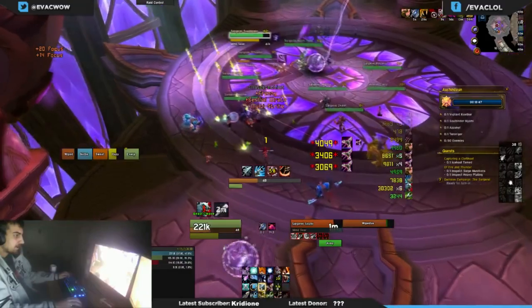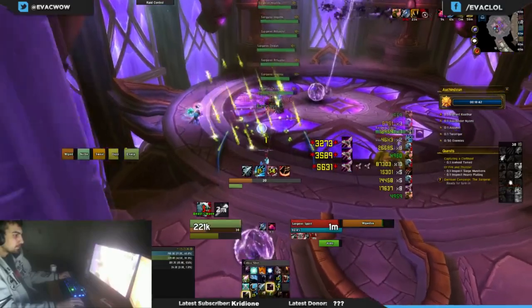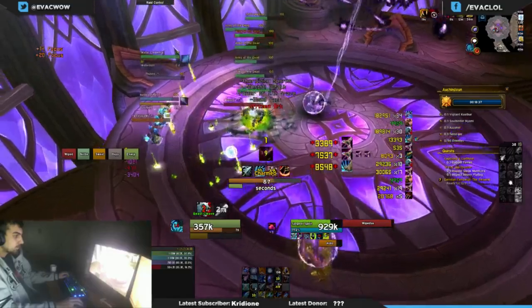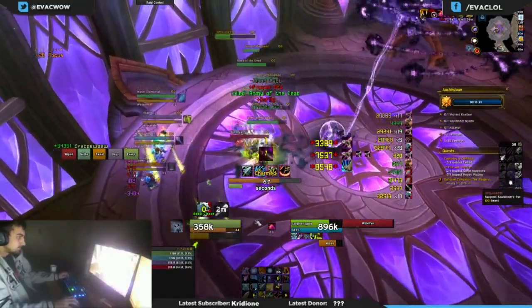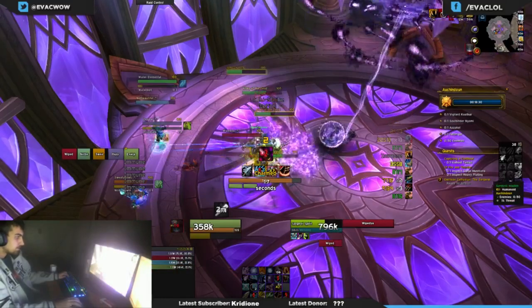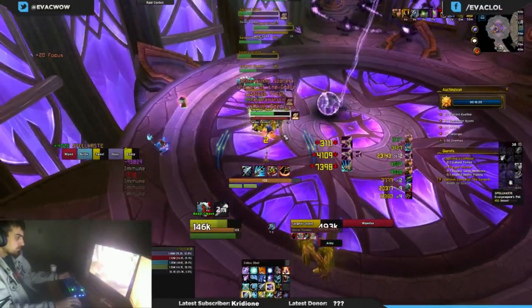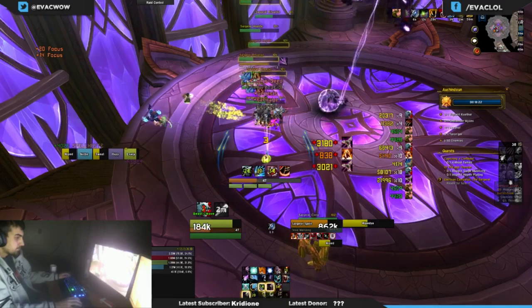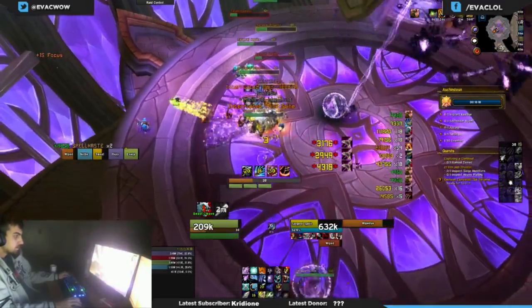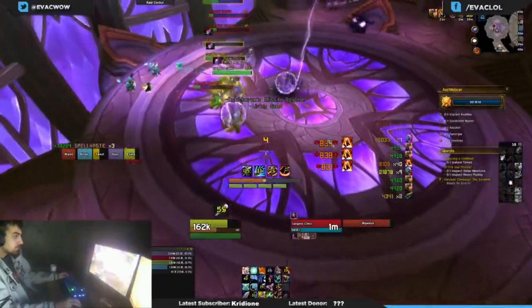The cleric is back there getting rooted over and over. This pull was extremely sloppy for us - we should have probably reset it, but we still knew we could finish it with the time we had left. While the shielding mob is out at range, everybody should be bursting down the MCing mob, which is the soulbinder. Our mage got MCed, so obviously we messed that part up, but we're still able to get through the pull. We use all of our cooldowns and trinkets on this pull.